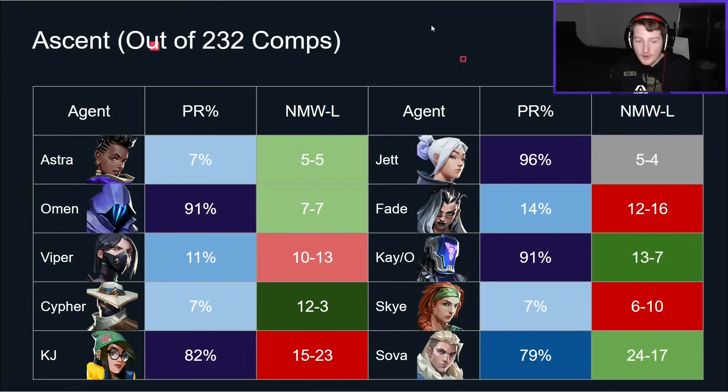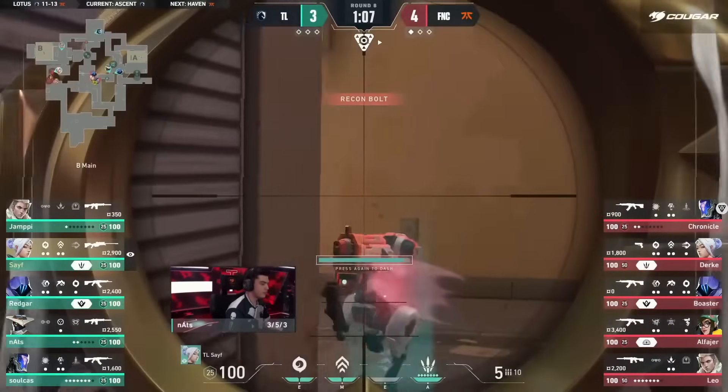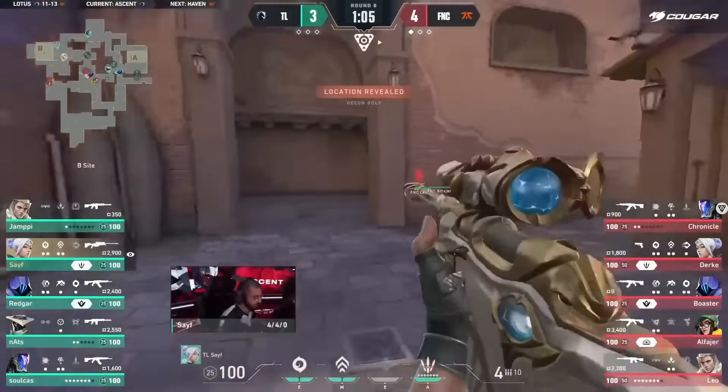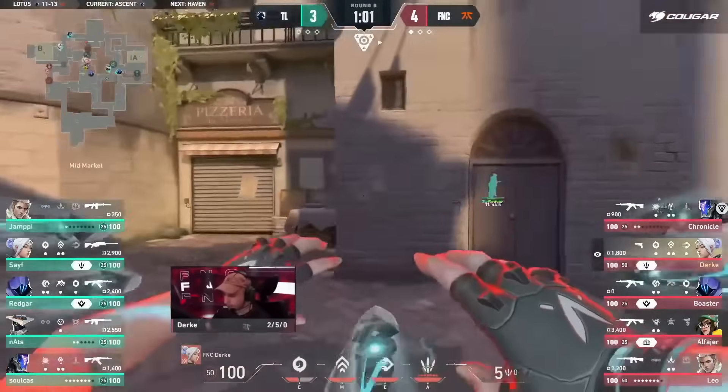You can see the meta comp on Ascent — obviously the agents that make up the meta comp are the ones getting a heavy dose of the pick rate. The agents otherwise on this list are kind of fill-ins for those: it might be a Cypher instead of a Killjoy, Astra instead of Omen, Sky instead of Sova, Fade instead of Sova, or Sky instead of KAY/O. That's a lot of what is going on here.